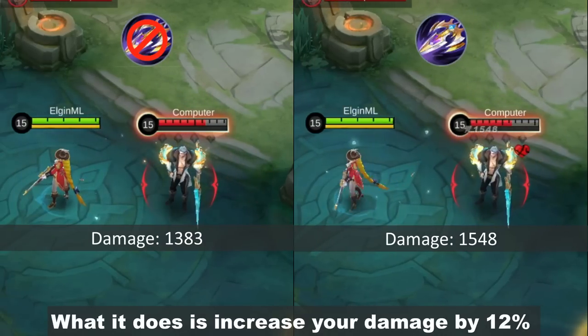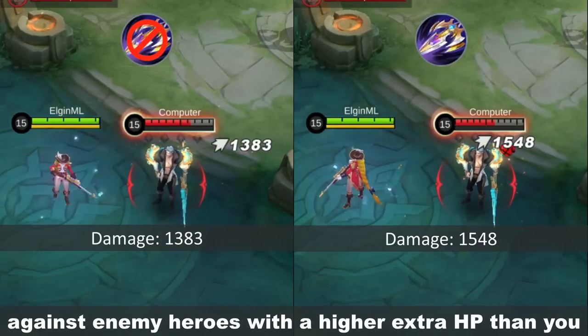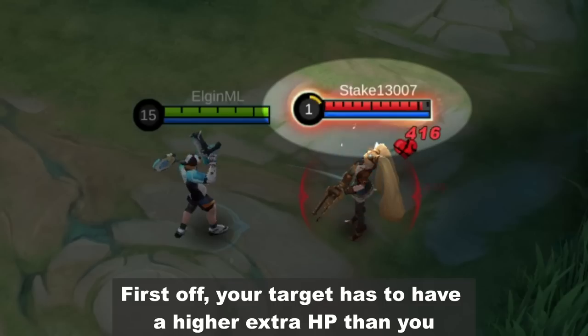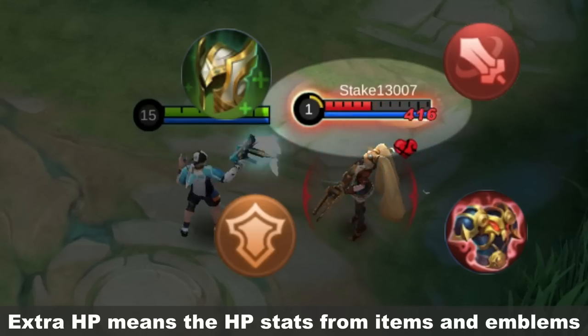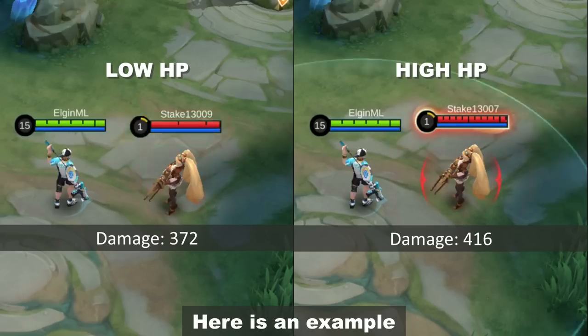What it does is increase your damage by 12% against enemy heroes with a higher extra HP than you. So how does it work? Your target has to have a higher extra HP than you. Extra HP means the HP stats from items and emblems. So if your target has a lower HP stat, the unique passive will not work. Here is an example.